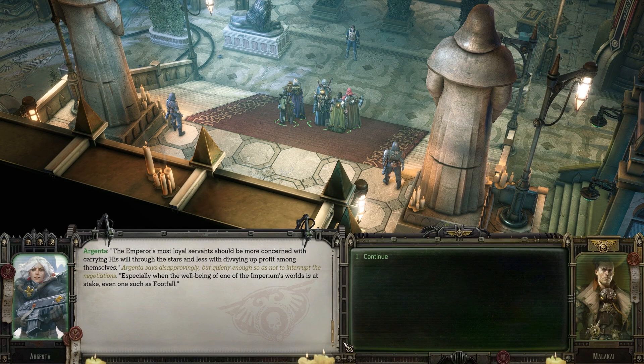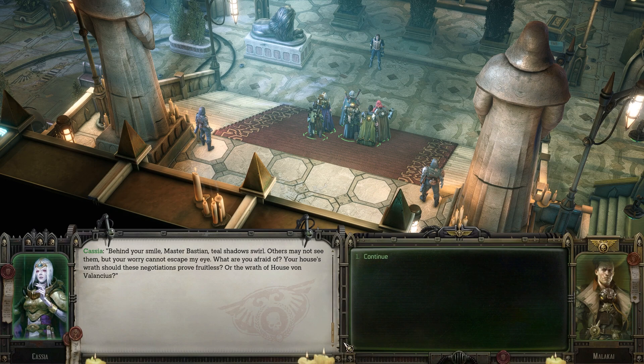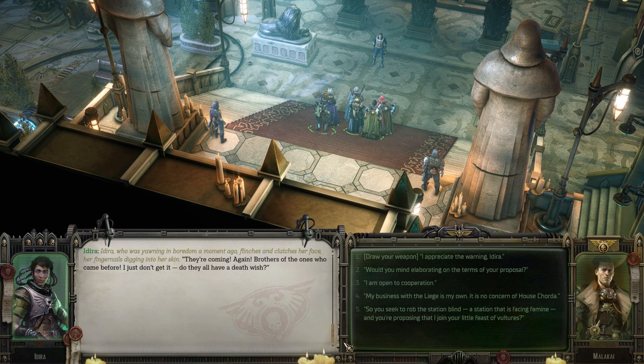"Especially when the well-being of one of the Imperium's worlds is at stake, even one such as Footfall." "Behind your smile, Master Bastion, teal shadows swirl. Others may not see them, but your worry cannot escape my eye. What are you afraid of? Your house's wrath should these negotiations prove fruitless? Or the wrath of House von Valancius?" Adira, who was yawning in boredom a moment ago, flinches and clutches her face. "They're coming again. Brothers are the ones who came before — I just don't get it, do they all have a death wish?"